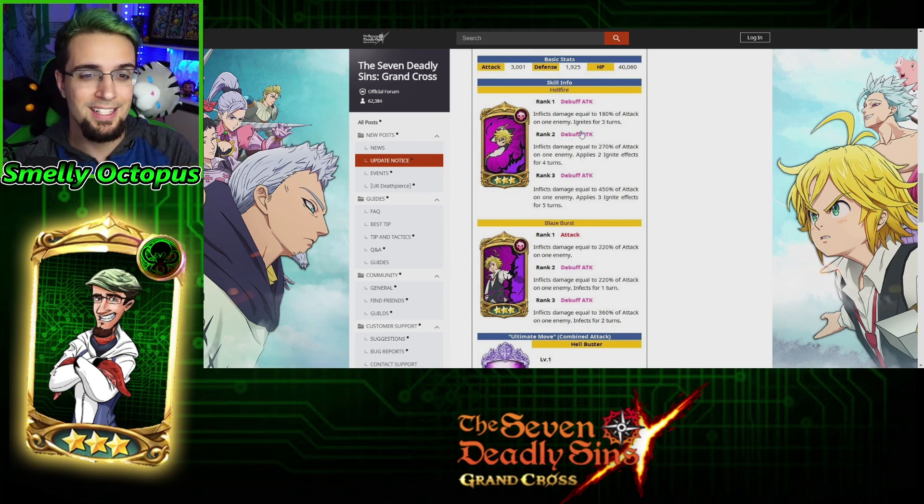Why is this so important? Ignite gives you 10% more damage per stack of Ignite on the enemy. So it goes from one Ignite to two Ignites to three Ignites, depending if it's one star, two star, or three star, and the attack goes from 180, to 270, to 450, and it also lasts longer.